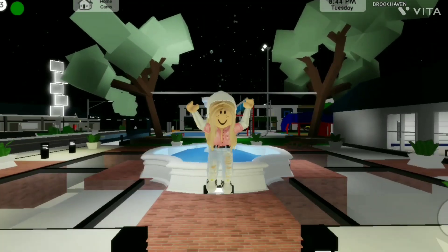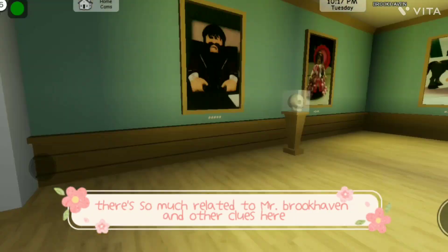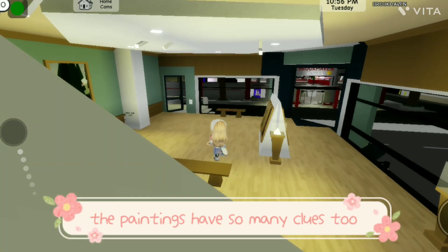New secrets in Brookhaven. Go to the museum — there's so much related to Mr. Brookhaven and other clues here. That triangle thing and the claws. The paintings have so many clues too.